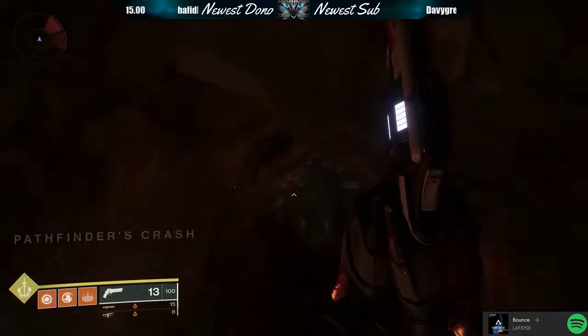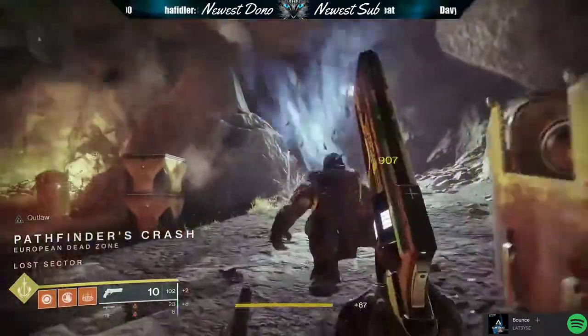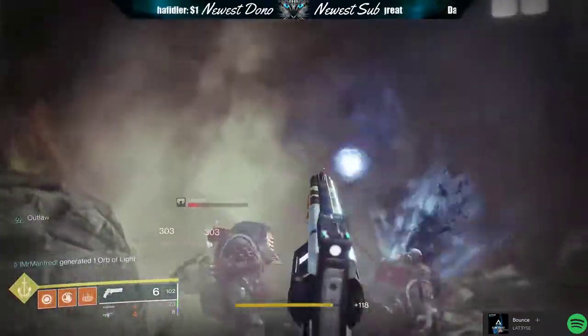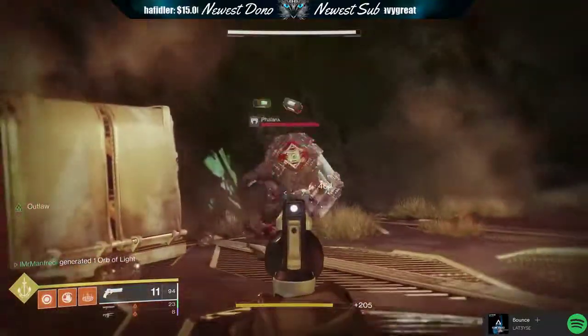So, without further ado, all you do is come on in — Pathfinder's Crash — kill all the mobs, and I'll explain why in a moment. Killing all the mobs is actually a very useful tool to forcing out that next legendary, and also I will cover the best rolls that you can get on this. But make sure to smack that subscribe and like button — it really helps us out to grow this channel.